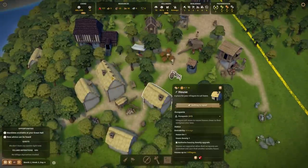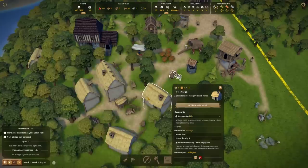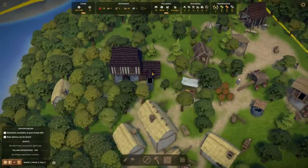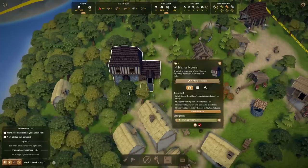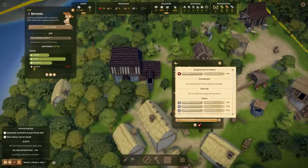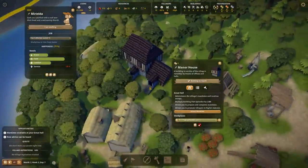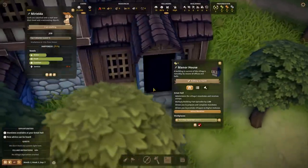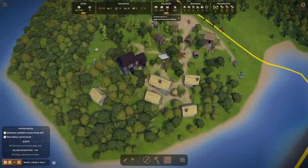Stored tax — they can store up to 14. This kind of encourages you to be efficient in your tax collection because if you can't get to the house by that time, they run out of money. There's no real bank. We've assigned a tax collector — who is our tax collector? Mirielda, who is a serf and wants to go to a service. She's inside the tax collection office right now.